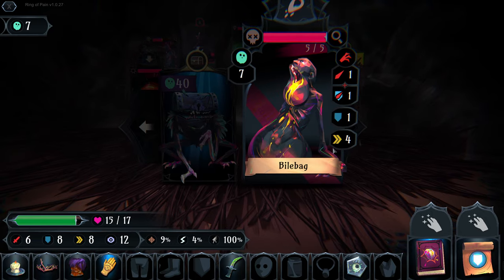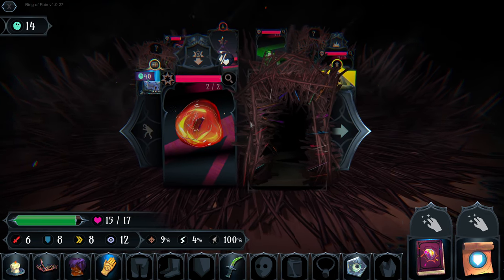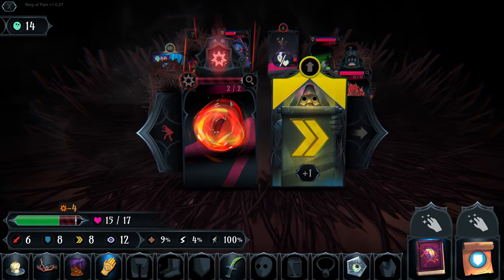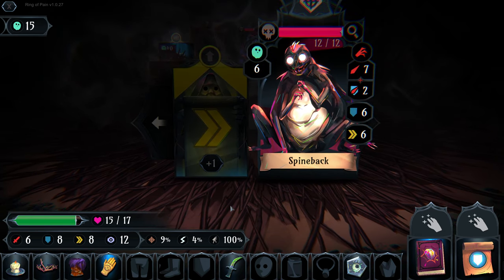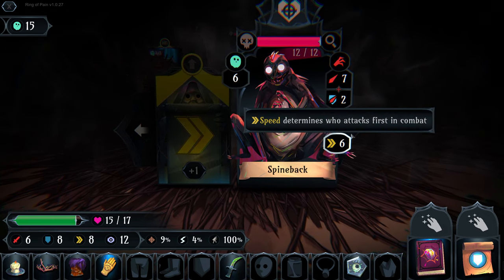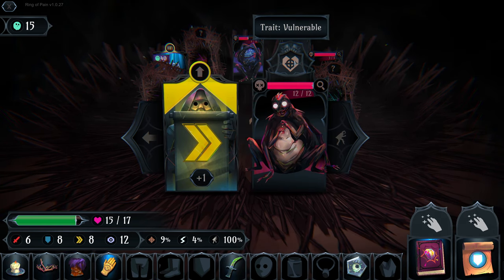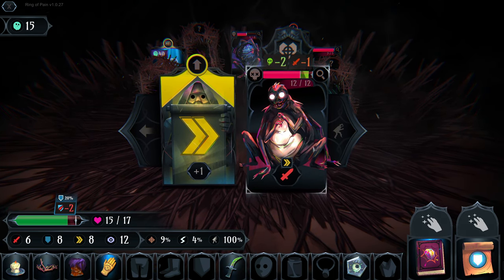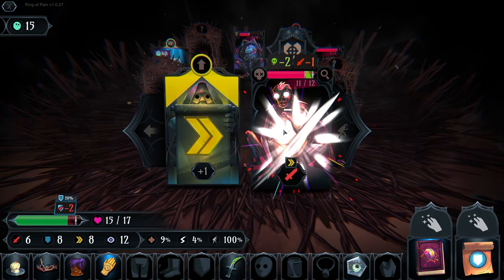We move on to get our spitty friend before he does too much damage. He has very low defense and low speed, so we kill him with no trouble. This guy is going to move and prepare to self-destruct - we can get him to damage this spiky Spineback. The Spineback has six defense, six attack, six speed - we have eight speed - and does nine attack total which we do not fully block.